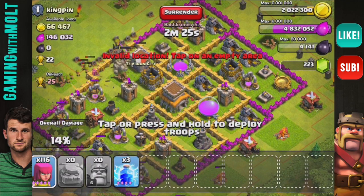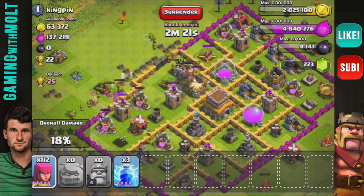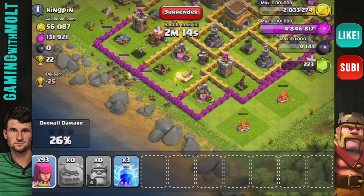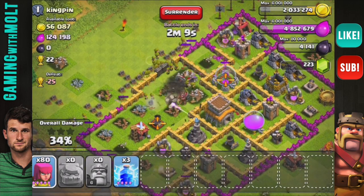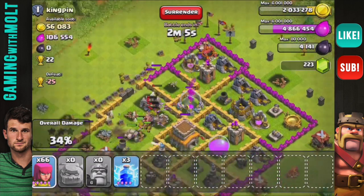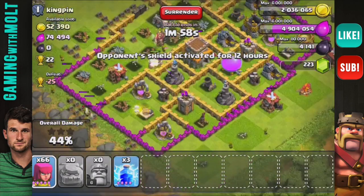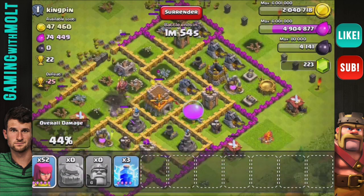The golem is inside now, obviously running around tanking, hopefully getting rid of as many defenses as he can. We should be able to do this — once we get our archers into the center compartment we should be looking pretty good. The mortars are taking some big hits on them, we lost a pretty good amount, but our golem is doing a good job tanking right now.